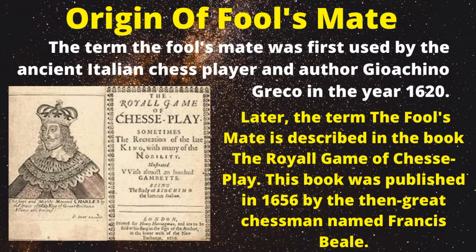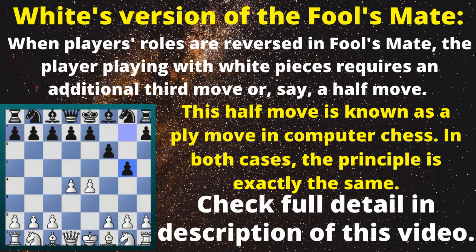Later, the term Fool's Mate was described in the book 'The Royal Game of Chess Play', published in 1656 by the great chessman Francis Beale. White's version of the Fool's Mate: When players' roles are reversed, the player playing with white pieces requires an additional third move — or a half move, known as a ply move in computer chess. In both cases, the principle is exactly the same. Check the full details in the description of this video.